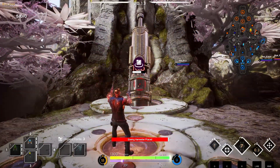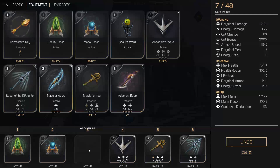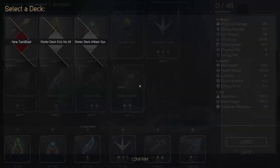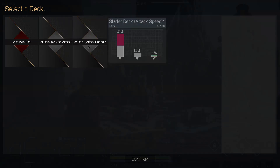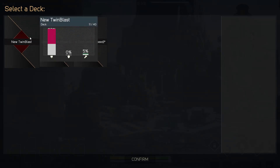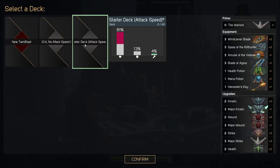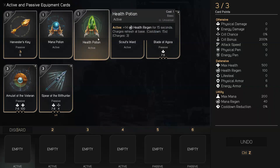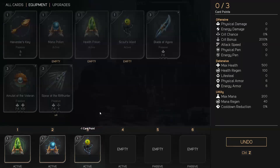Card XP is precious in Paragon. The card system can be confusing for new players, so Paragon have provided starter decks for each hero so you can familiarise yourself with them. There are four types of cards: Active, Equipment, Upgrade, and Prime Helix. Active cards include health potions, mana potions, scout wards and harvester keys. These cards can only be slotted within slots designated for active cards. Active card slots are bound to 1, 2, 3 and 4 on your keyboard, allowing you to use them at any time.